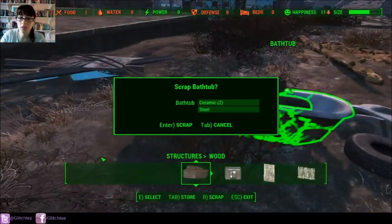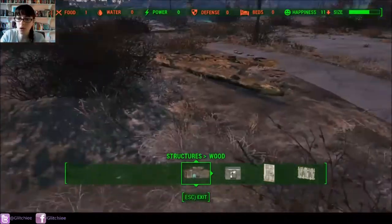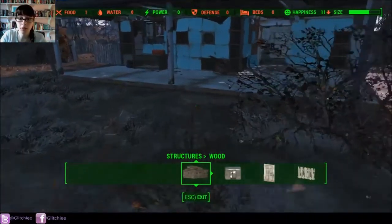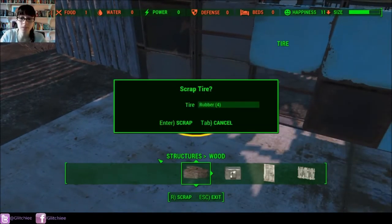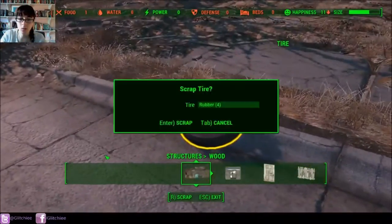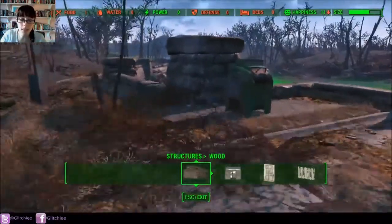A lot of these items can also be used to make various upgrades for certain items. When you go into your armor or weapon workshops, you will see that you can break down other weapons. You don't have the ability to repair weapons or armor in this one. Instead, say you have 10 pipe pistols — you can break down nine of them and use whatever you get to upgrade your pipe pistol.